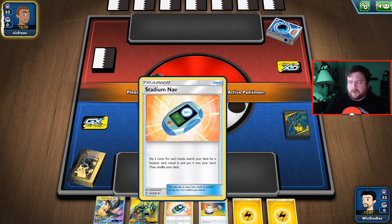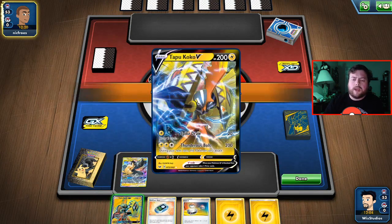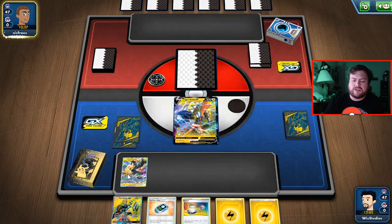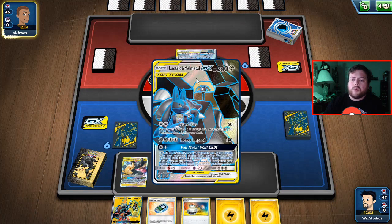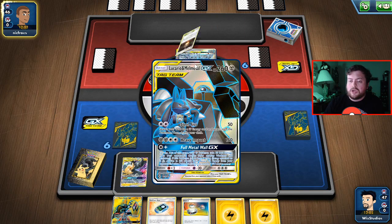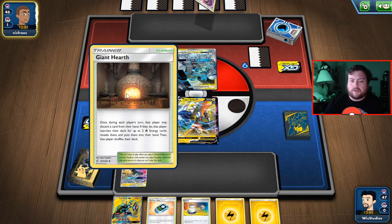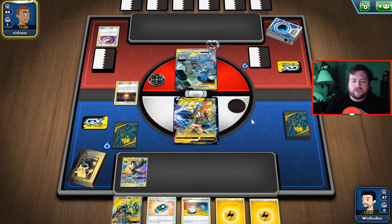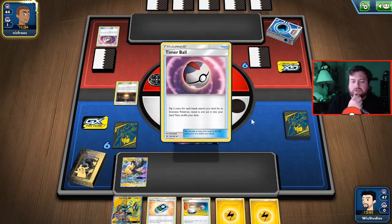We have our Stadium Nav here, which I'm gonna use to try and get ourselves Thunder Mountain, so that way our V card can go ahead and attack. I can instead spend the time to attach this energy to Pikachu and Zekrom so we can get a quick attack on Lucario and Melmetal. We'll go ahead and get rid of his stadium card here — this just lets him search for two energy cards. We'll get rid of that before he can search for another energy card.